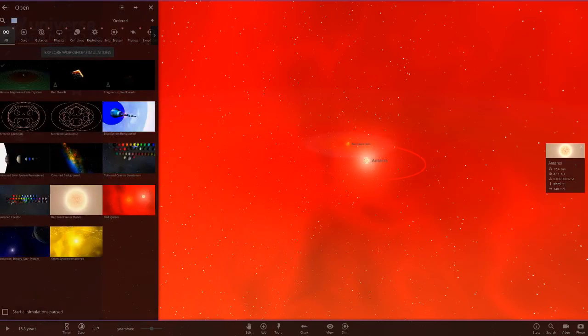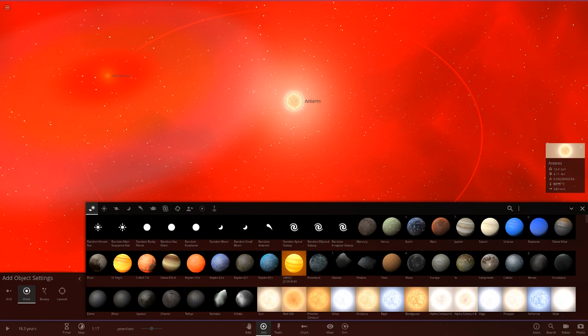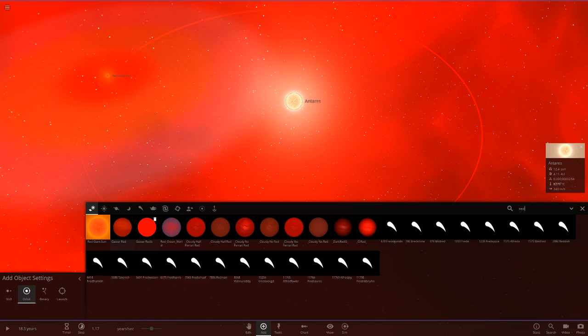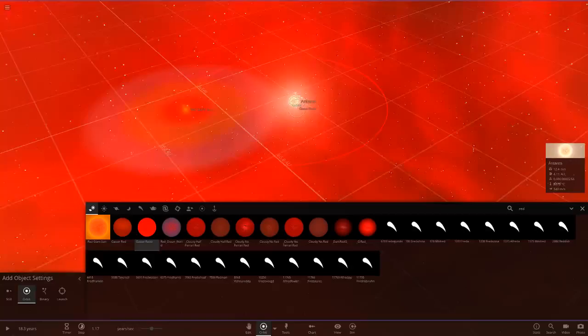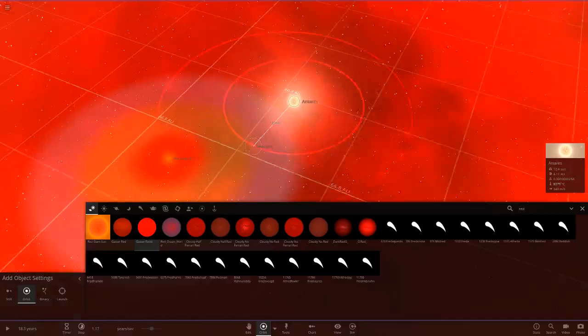So red remastered. If we go in here, that's the red system — it just opens up this. I never saved the red one for some reason. But anyways, let's go into this. So we search red and we've already got all of the red objects there. We also have two gasa reds — I may put some of those in as well. So we could make this like a four-star system. We've got Antares here, which is a red supergiant, and the red giant sun, which has had its temperature cooled to look more red.